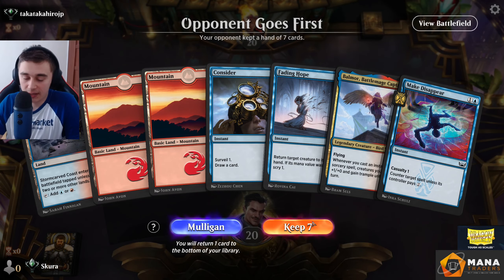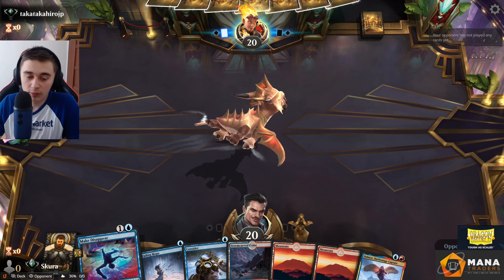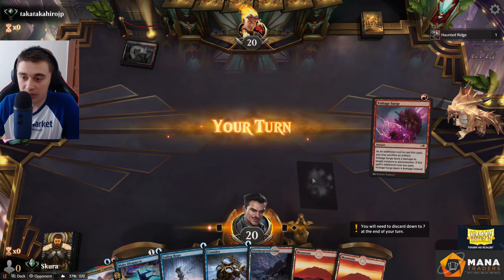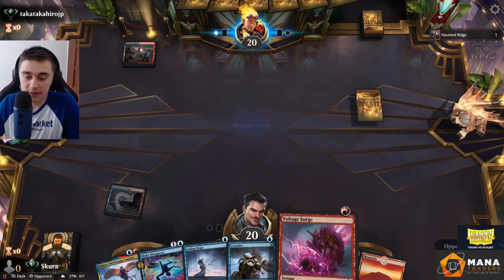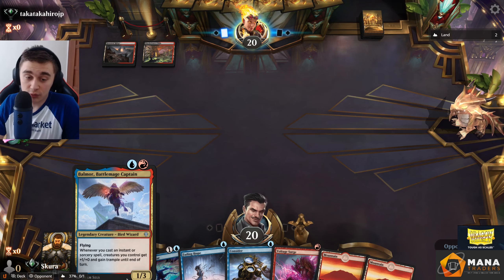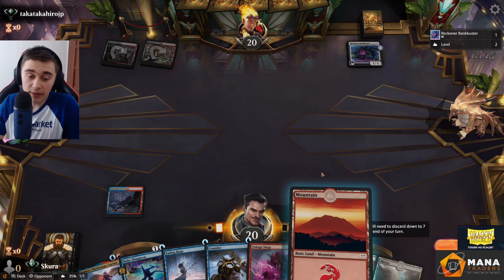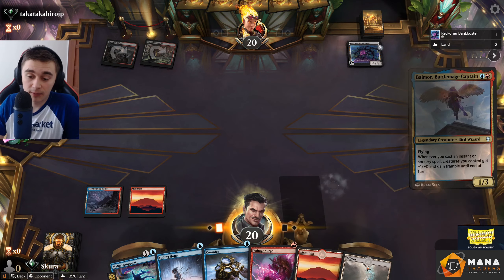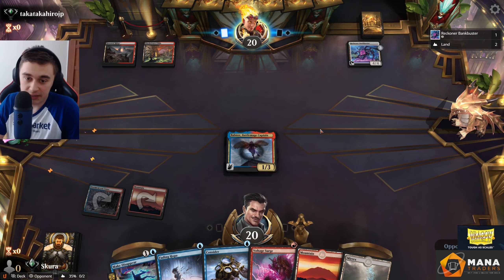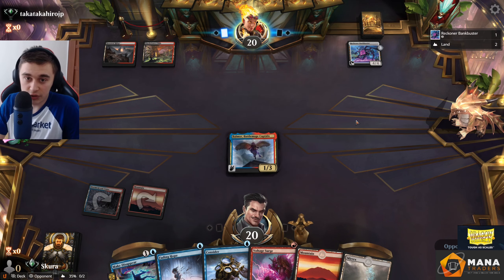Welcome to game 1. I really like this hand actually. We would prefer having some kind of blue source on one, but that's fine. It is possible that I don't just slam Balmor, because I don't want to get it hit with something like Go for the Throat. In this case I think I will, because if I pass and they pass back, they can just start drawing cards, which is not to my liking.